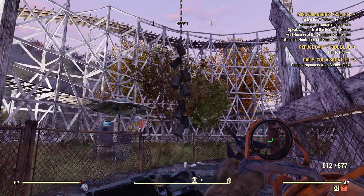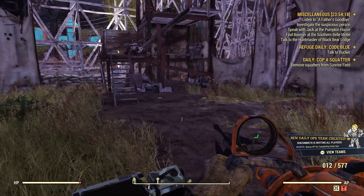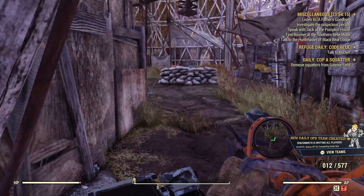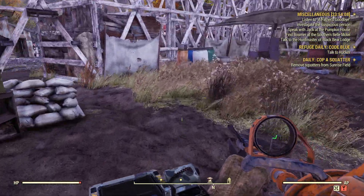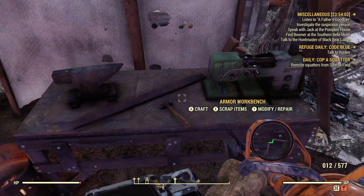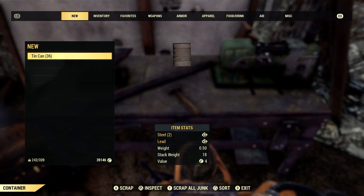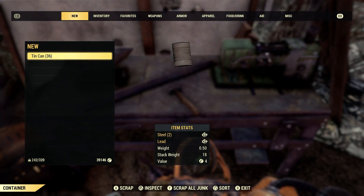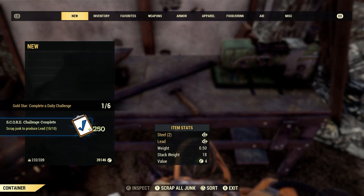As you can see there are two more right there. Same thing — just walk up to it and disarm. We'll go back to the workbench and scrap this stuff. Right here. Let's go scrap — 10 cans. Just with those wind can chimes that we disarmed, one can gives one lead. It also gives a good source of steel. Let's scrap. Scrap junk to produce lead — 10 for 10. Easy.